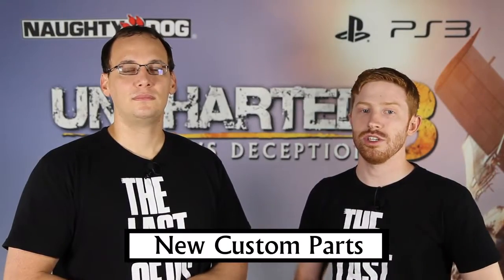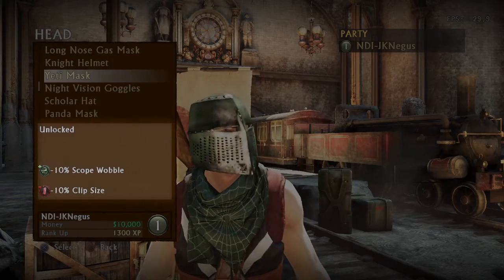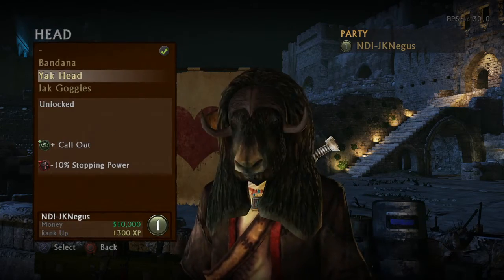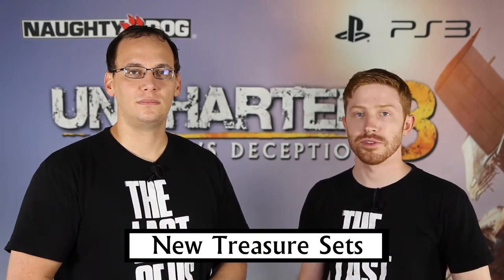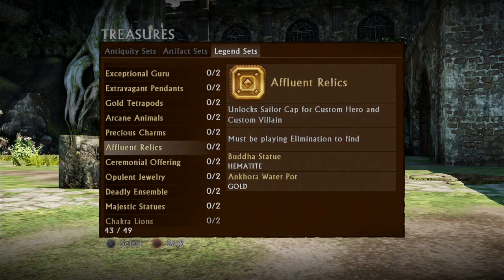We've added over 100 new custom parts, including 28 custom hero and villain head items that will increase and decrease your stats during gameplay. There are now unique head items for every in-game character, including those added from DLC. We've also added new treasures to accompany these various in-game items. You'll be able to collect new treasure sets to unlock the custom hero and villain head items with stats.